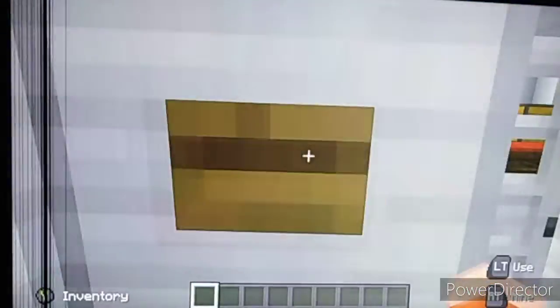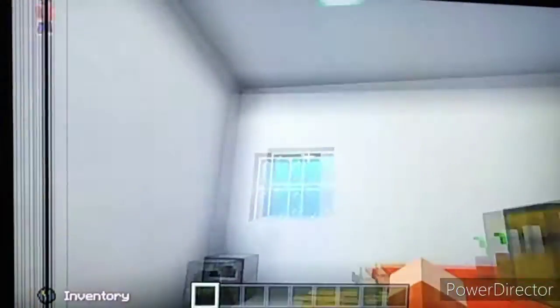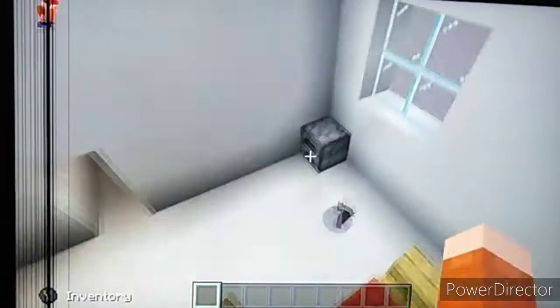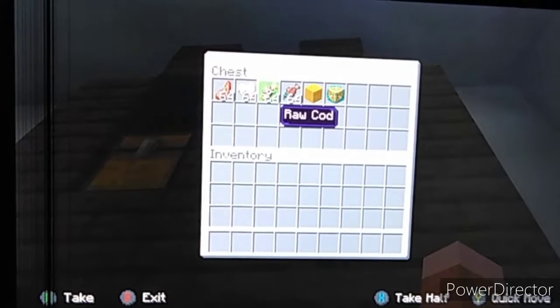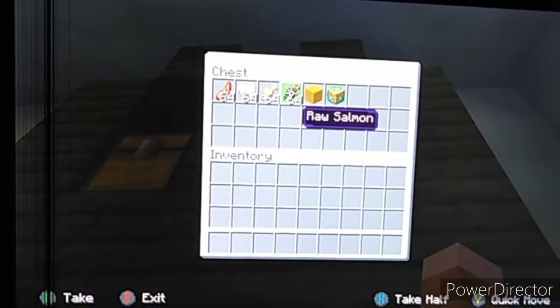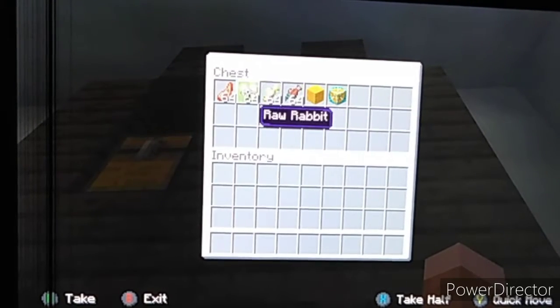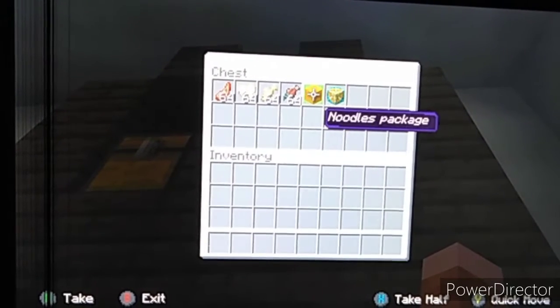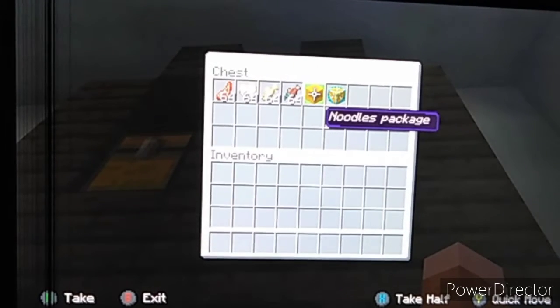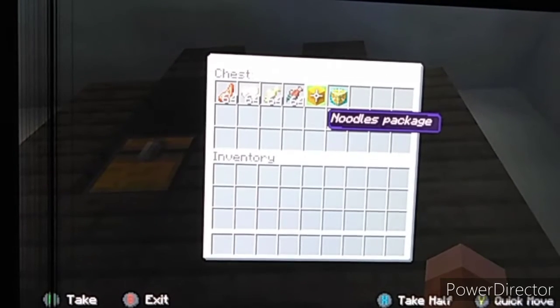If we come out of there you're gonna see a window, a cooker. In here you can see raw mutton, raw rabbit, raw cod, raw salmon, and a noodle package — basically what I've named these blocks. There's supposed to be an orange block wall and I named it noodle package. And this here is cat food.